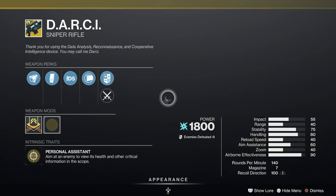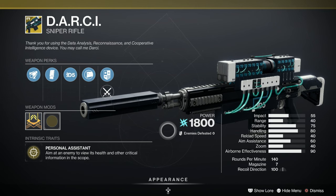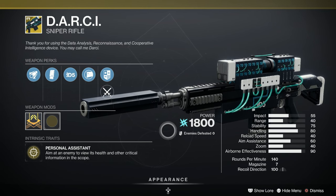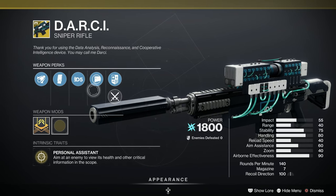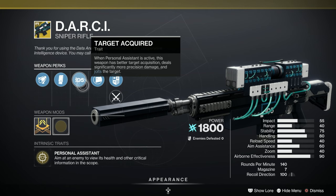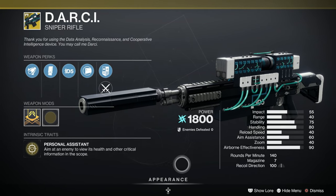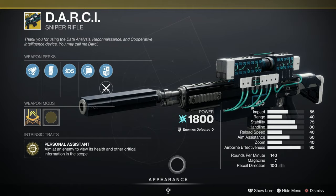The weapon this week is the Darcy Sniper Rifle. I'm sure we had this about 3 or 4 weeks ago, so if you haven't got it, here's a chance to pick it up. Personal Assistant: aim at an enemy to view its health and other critical information in the scope, and when you're doing that, it deals significantly more precision damage and also jolts the target. Not too bad, worth a pick up. Not many exotic snipers, although we've got Whisper coming next week.